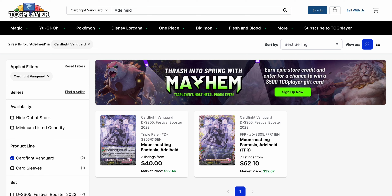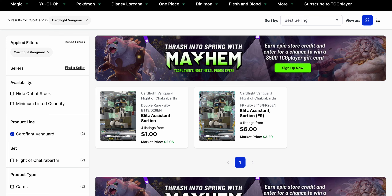Adheld from Festival 2023 is currently $40 right now for its Triple Rare, and its FFR is $62.10 base — both significantly higher than their current market prices. You've also got Blitz Assistant Sortian. With Wellstrug's new support, this card has gone up in value and dropped in listings pretty drastically. Four listings altogether on the Double Rare starting at $1, and the FR is currently at nine listings starting at $6. The market price on the Double Rare is now $2.00.